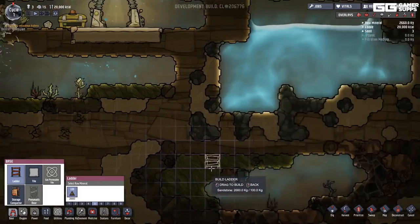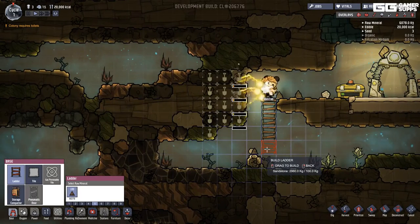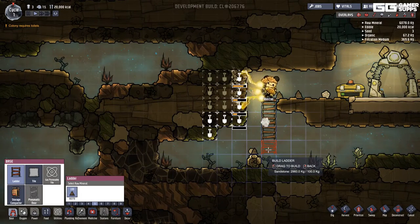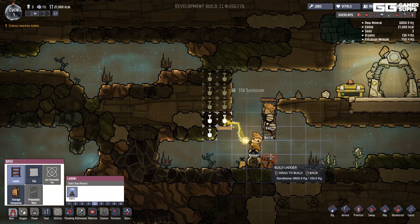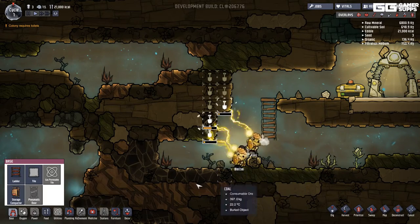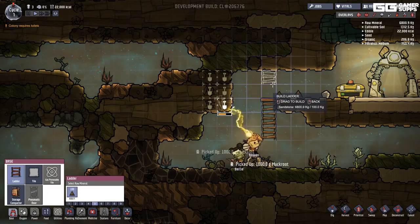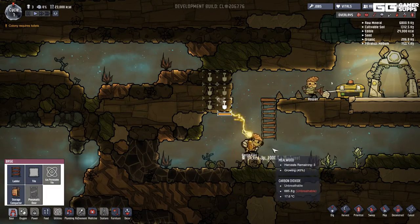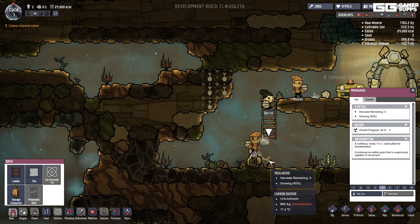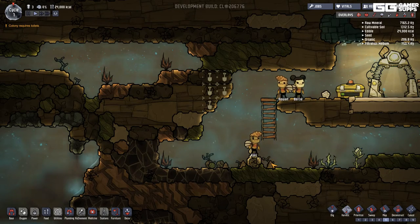There's something below — maybe water? Yes, it looks like water. Let's get some more. I don't know why they can't build another ladder there — oh, because there's something blocking here. How do I harvest that?